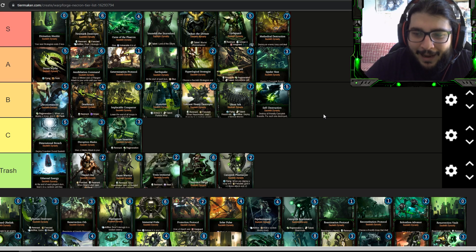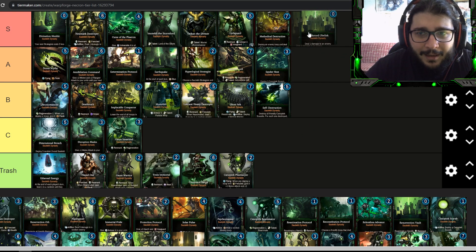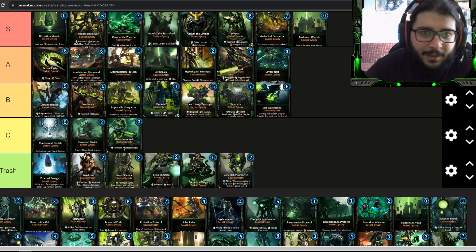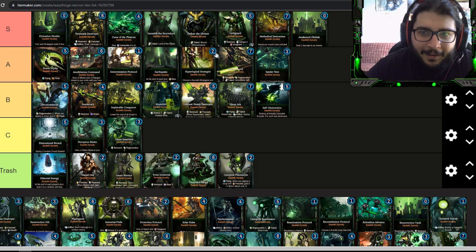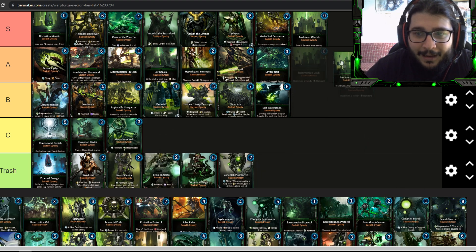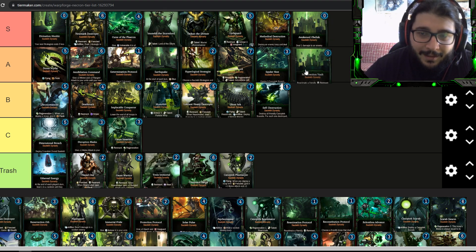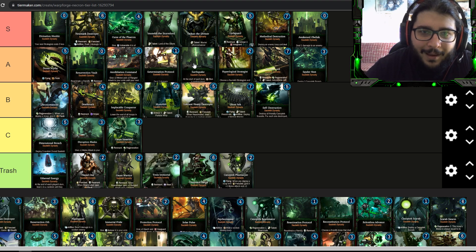Awakened Obelisk is certainly an S tier counter attack — one extra damage plus triggers artifice for zero energy. Not quite as good as Divination of the Menhir but still a really good thing. Resurrection Vault is also a pretty good counter attack — zero energy to reanimate a friendly troop. Actually, because it requires you to have remnants on the board, I'll put Resurrection Vault into A tier and keep Awakened Obelisk in S tier.